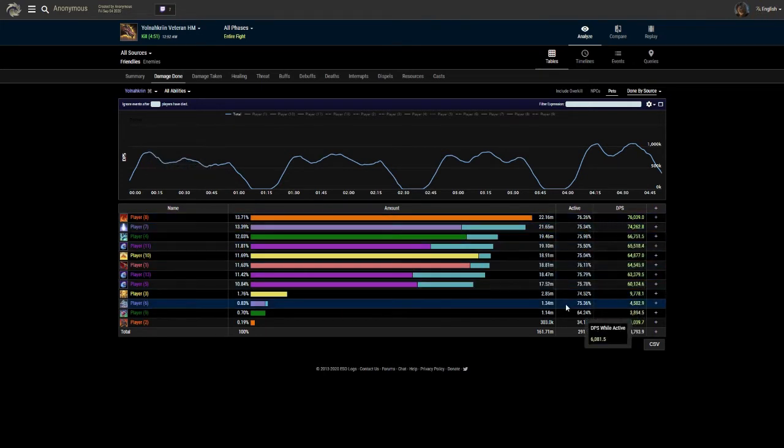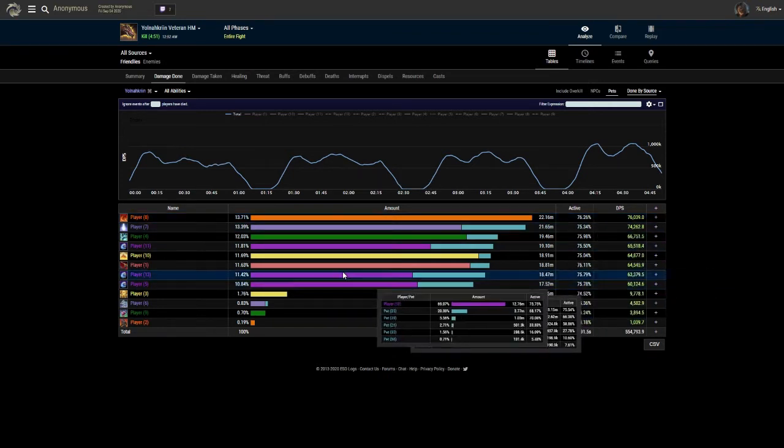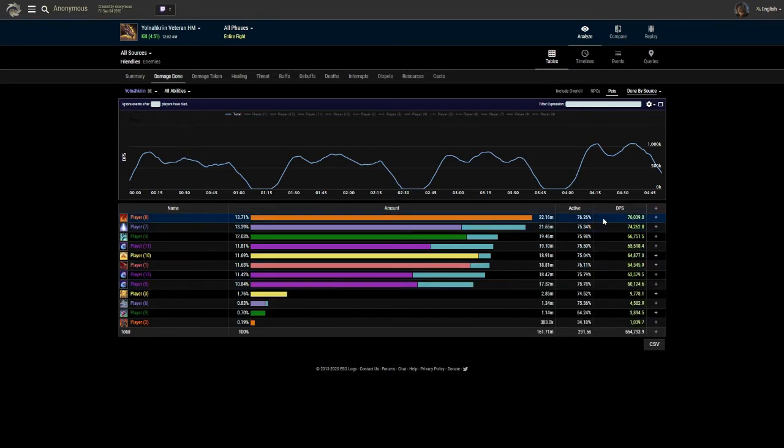Active - this is important as well. This is how much you're actually engaging with the boss. Obviously Yolnacrin is flying up half the time, so the activity isn't going to be 100%. But again, you see the person with the most activity here at the top. Make sure you're always active, even when you're moving - make sure you're casting stuff.